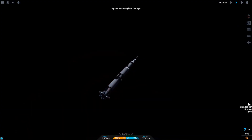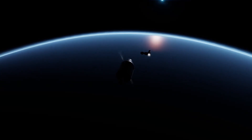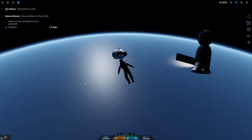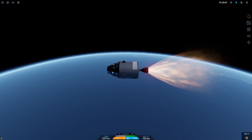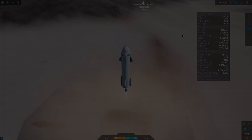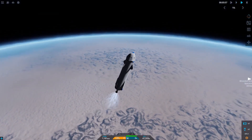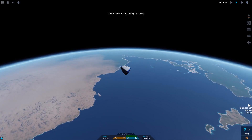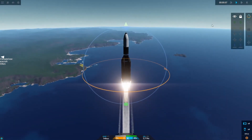Here's some footage of me doing the first few contracts. First of all we have the first rescue mission contract. Next up is the tourist contract where you have to take a tourist up to a suborbital flight trajectory, and finally the last mission is making a space station using prefab space station parts.